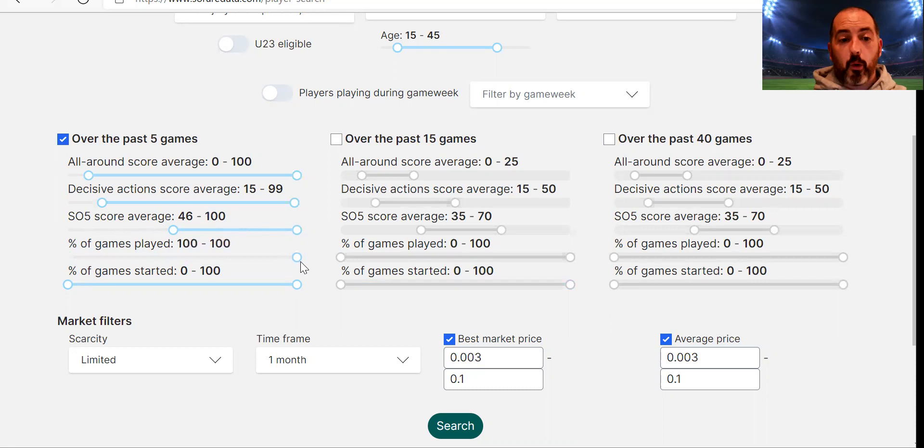Percentage of games played — I want them to have played all of the last five. You can change that and look for players who've only played one or two games — maybe returning from injury, suspended, or out with COVID. For game started, I'll bring it up to around 67%, which works out as the equivalent of having started four out of five games. You can bring it down to under 60% for three games, under 40% for fewer, and so on.